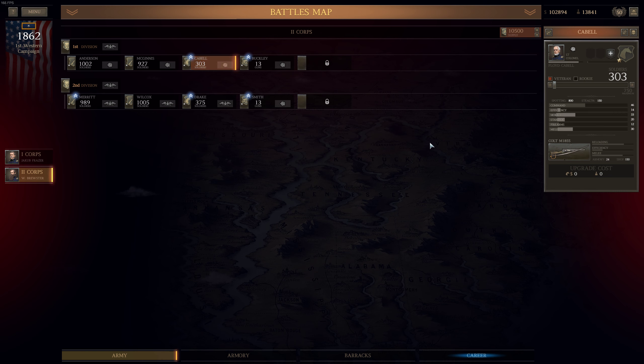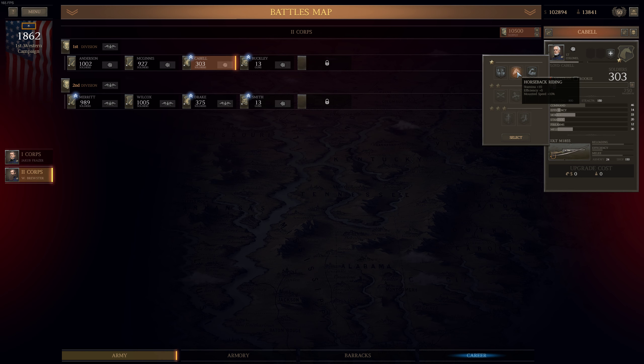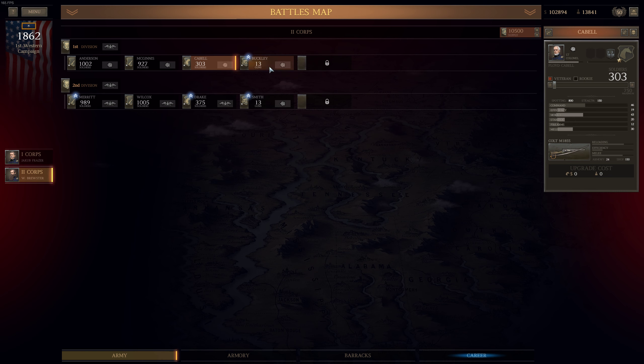Next is Cavalry Brigade under Lieutenant Colonel Floyd Caval Command. We have one additional trait option which is Horseback Riding: Stamina +10, Efficiency +5, and Mounted Speed +10%. This is an interesting trait, but I've noticed our cavalry is quite good in terms of stamina and speed, so I don't think I need the additional bonus. I definitely put a lot of emphasis on morale — warfare is about breaking enemy morale. You can read about that in multiple books; if you can crush enemy morale, you can win any kind of battle, even if you are outnumbered or outgunned.